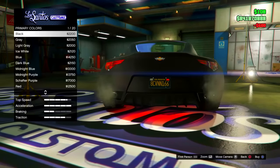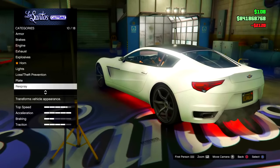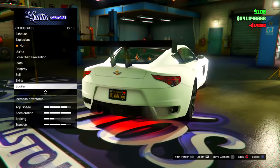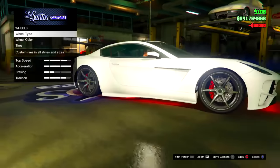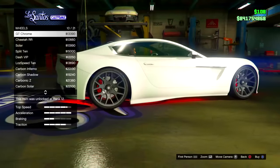So now we've got colors — we're going to go over to primary color, and I'm going to have a nice ice white finish for the primary color. Now we've got skirts as well, so you're going to get custom skirts, not carbon, because the carbon has that black finish and I don't really want that on there. So I'm going to have competition suspension and the best transmission, a turbo as well, and a wheel type.